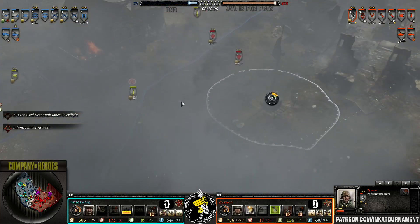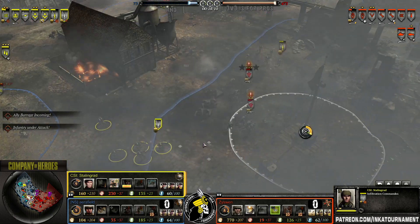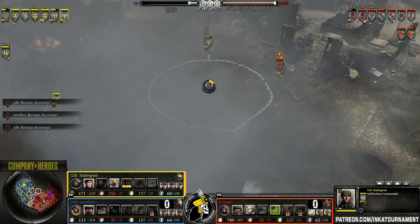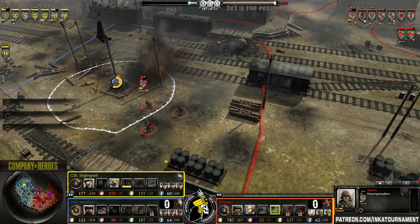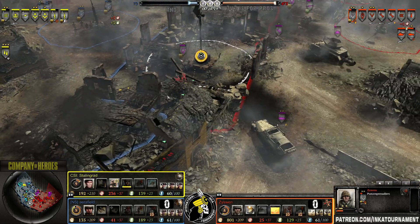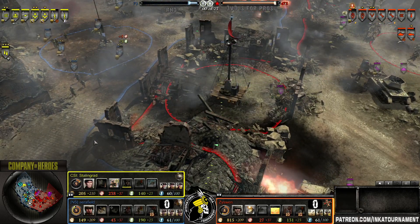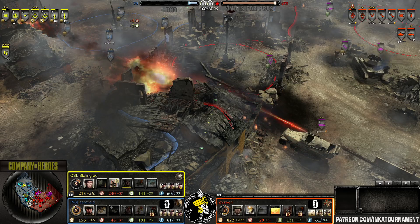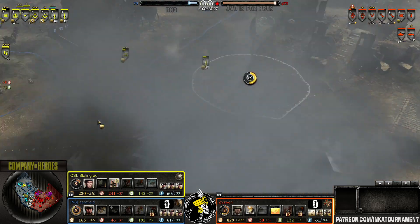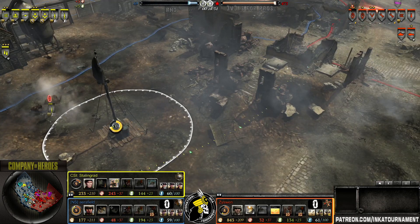Another recon plane comes in for the Wehrmacht — buying everything. Commandos in the middle — double commandos clearing off the middle! Oh my god, all commandos! It's needed. Before they were at 12 kills and counting. Ground attack missed — it was a good idea, why not forward HQ for the Soviets? That's true.